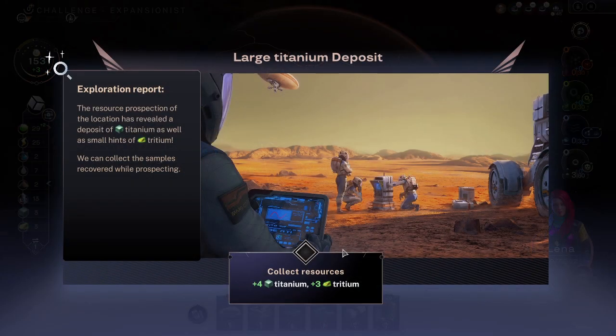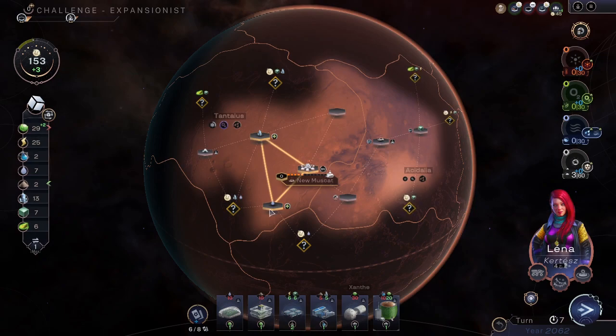We have titanium now, so we can get the water. I don't want to use oceans in this challenge — even though coastal cities give a plus-one, it's still negative-one for using the oceans at all, so that's just wasted real estate. Nothing more to do.